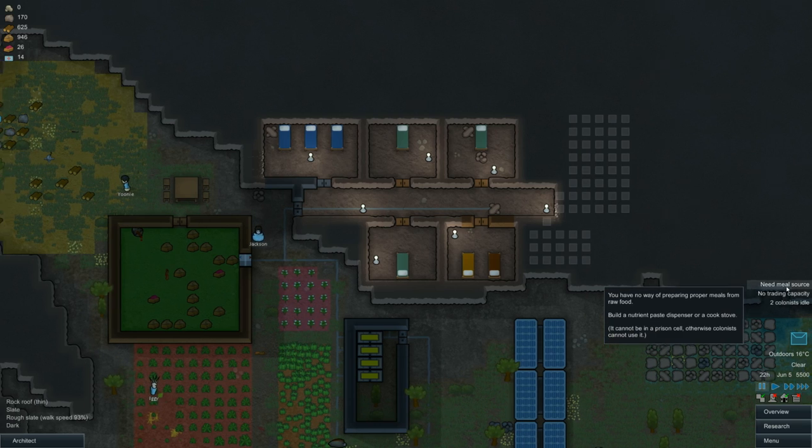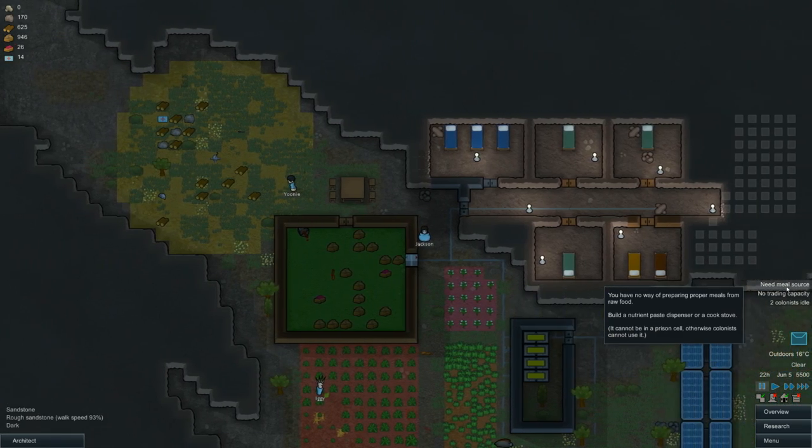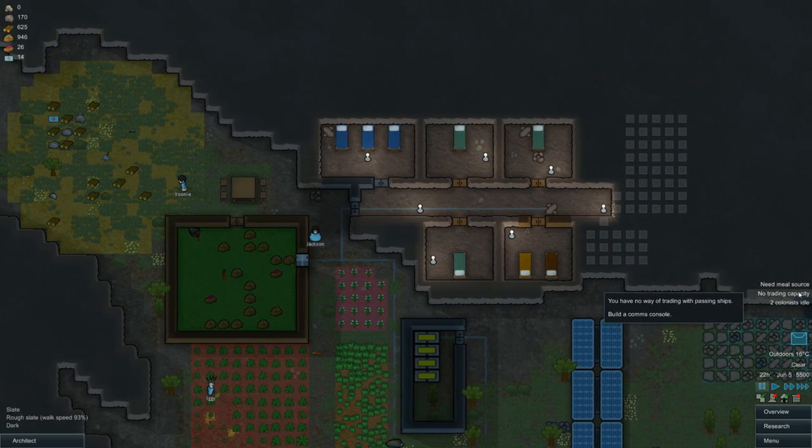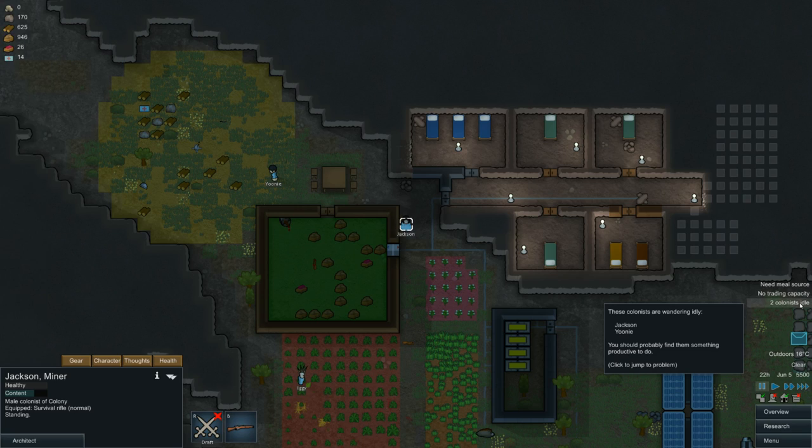Neat meal source warning: you have no way of preparing proper meals for raw food — build a nutrient paste dispenser or a stove. I want to build that, that's my plan. No trading capacity either; I need a comms console, and two colonists are idling.